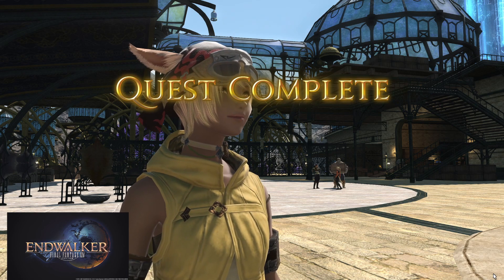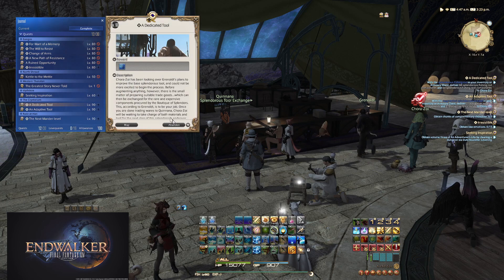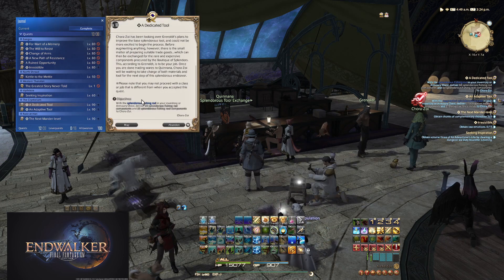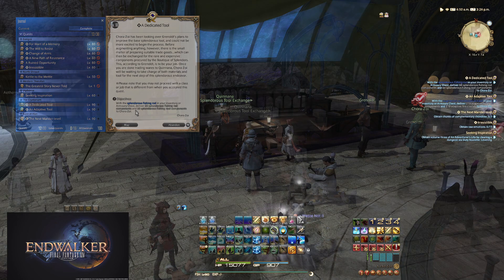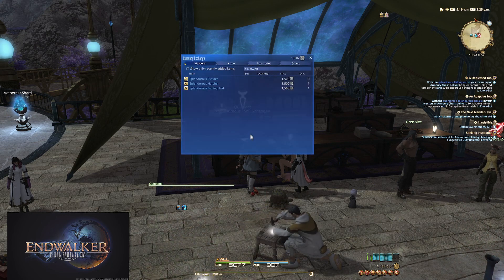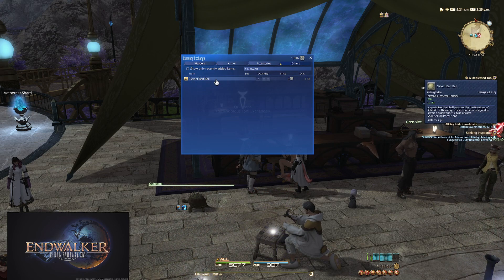Now for the Fisher tool. The quest names are the same and accepted from the same NPC, but the requirements differ just a little. You do need to fish up two different items like the other gatherers, but with Fisher both items need to be collectibles. Also, you not only need to use the tool, but also a special bait called Select Bait Ball. This bait can be purchased from Quinana from the White Gatherer Scripts Exchange under the Others tab. Unlike the Skysteel tools, the bait costs scripts, not gil.